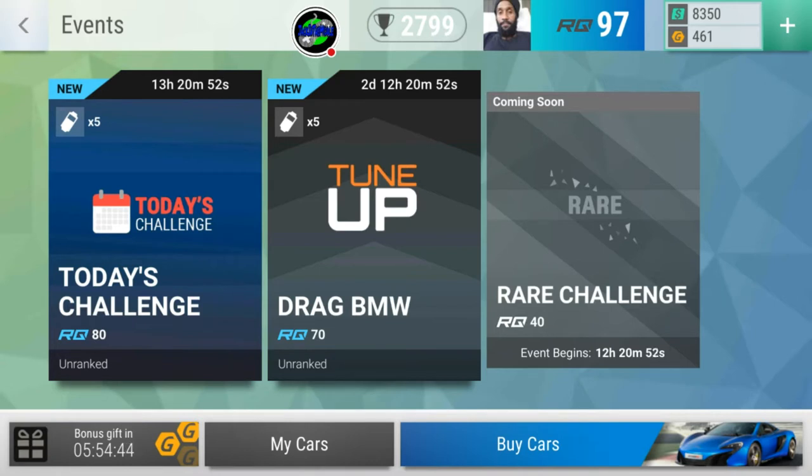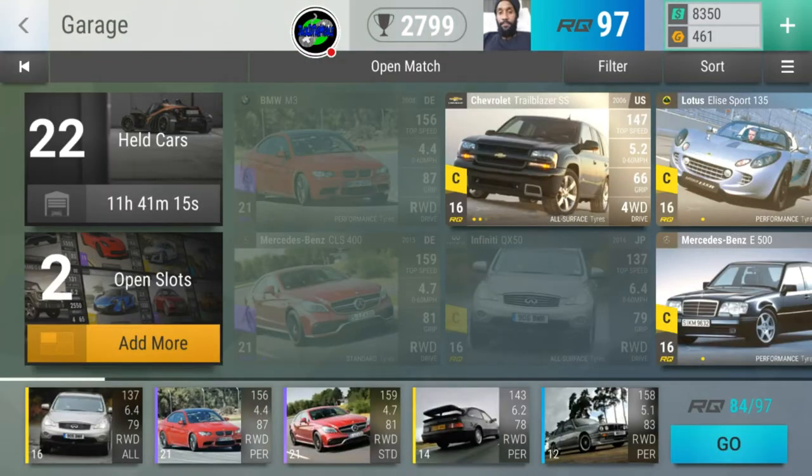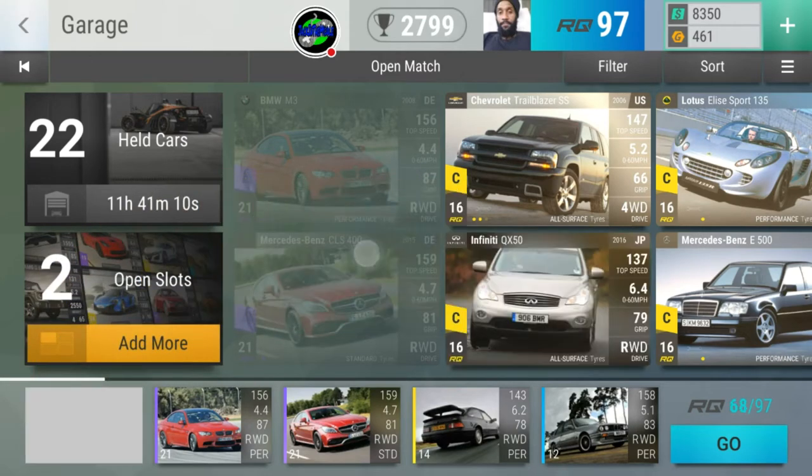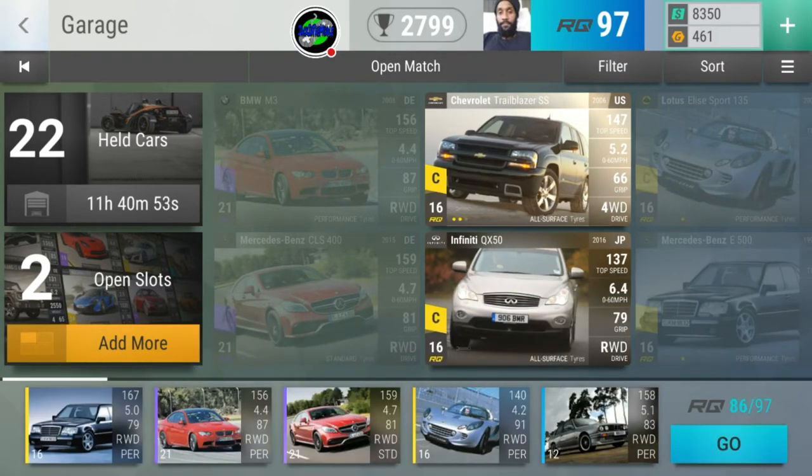Looking at my race quota here — it says 97. What I've learned is you are placed within brackets according to your race quota. When I hit race quota 100, it's going to put me into another bracket, which obviously means I'll have to race much faster cars. So the lesson is: try to stay within a bracket and upgrade your cars as much as possible for that bracket.